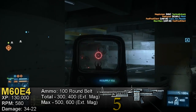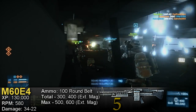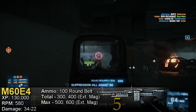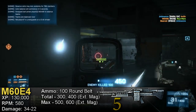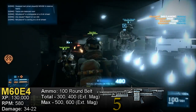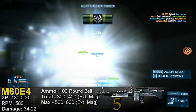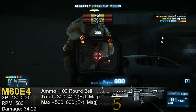The M60 E4 has a huge capacity of 100 rounds and a max capacity of 200 rounds with the extended mag attachment. Normally you start with 300 total rounds — 100 loaded and 200 in reserve. With extended mags you get 400 rounds total. With ammo specialization you get 500 total rounds, and combining both gives you a whopping 600 rounds. But since you're using the support kit with free ammo crates, ammo specialization doesn't really make sense here.